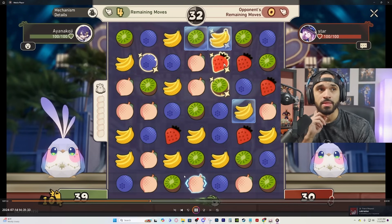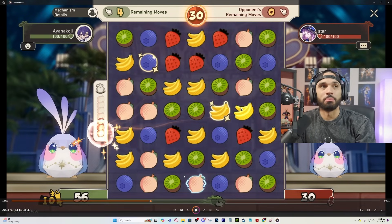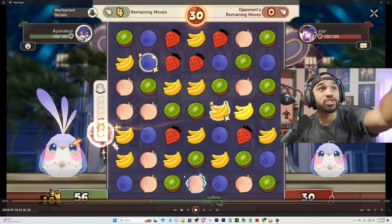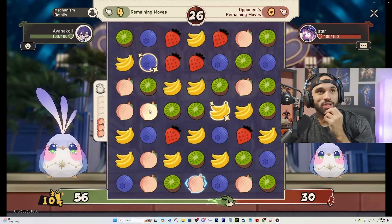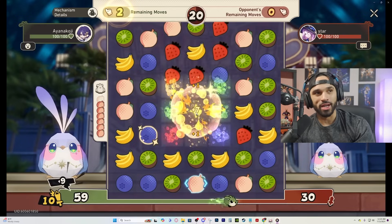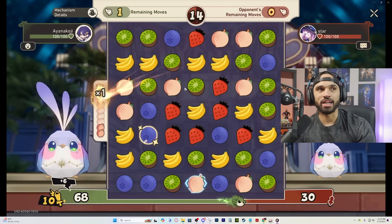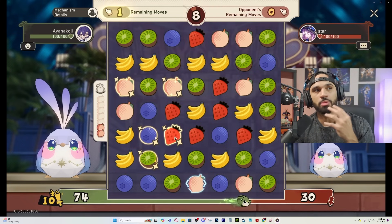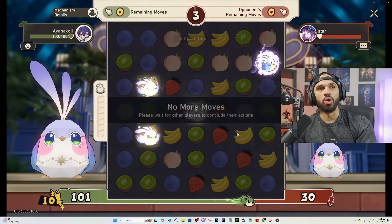Right now I'm in the lead 39 to 30. I merged those two bombs — big explosion, racked up all those points at the bottom left. Now I have 30 seconds remaining on the clock, four remaining moves, and he has zero — he used up all his moves already. You can also connect five fruits, and if you connect five, you get a super bomb. We'll get to a match where I get the super bomb so you all can see what that looks like.